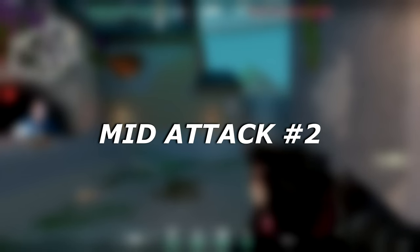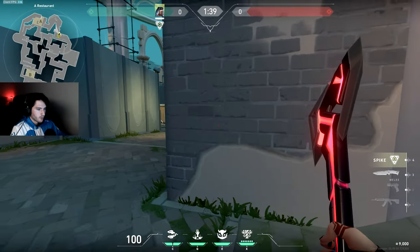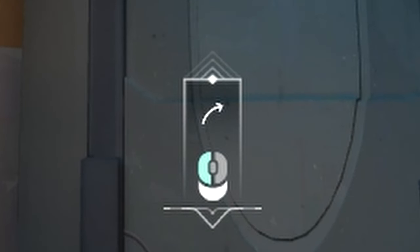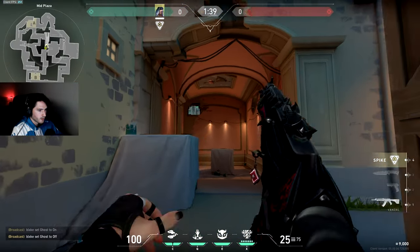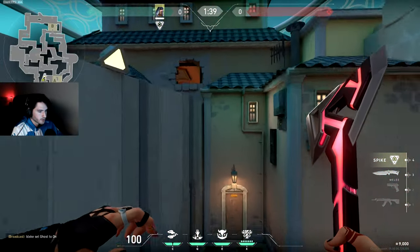The second one for mid attack is going to be clearing all of art and also a bit of A main as well. What you want to do is stand in this corner, and if you look at the arrow on your eye ability, you want to point that at this dot in the wall and throw. It's going to land in this window in art, scan all of art, also anybody camping in this corner and also anybody pushing A main.